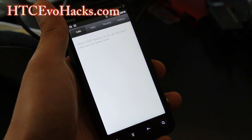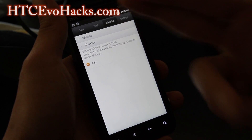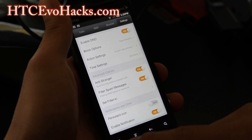It also has a DND mode. If your ex-girlfriend starts calling you, you can blacklist her so you never have to pick up calls. It's got filters, spam messages, and anti-stranger.